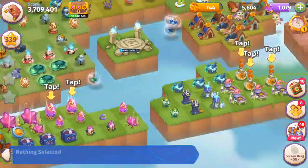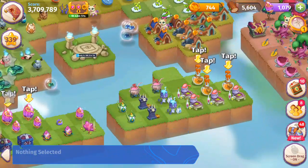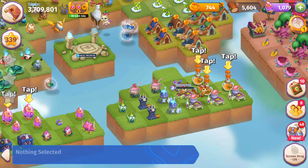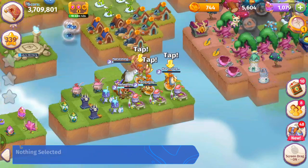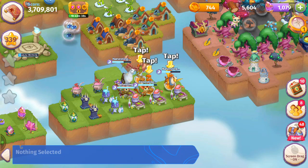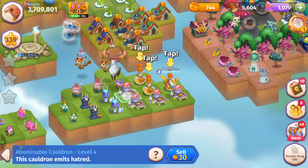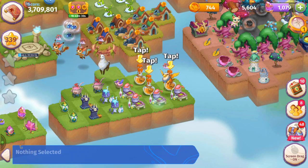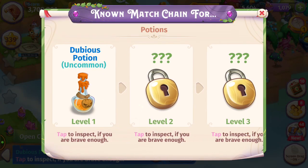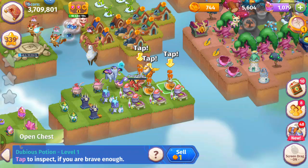We've got these snake mixtures over here — keeping harvesting these abominable cauldrons. We haven't gotten any potions yet but the potions are kind of like grim chests, they're super rare. We're going to get a bunch of cobwebs making a mess, but eventually we'll get those spooky potions. We've got the dubious potion so far — stay tuned for more.